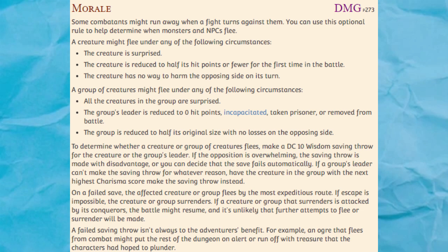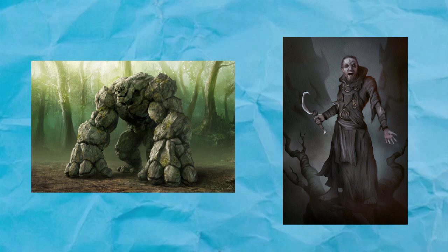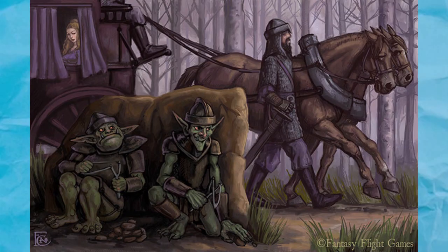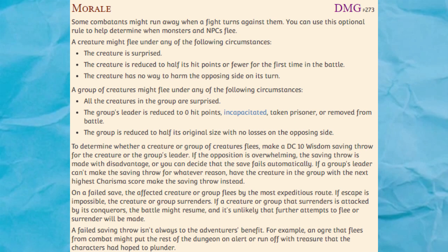Initiative Score. This rule makes it so that characters have a static initiative score instead of rolling for initiative, and it's stupid. Rolling for initiative is a fun part of the game, and replacing it with something monotonous is never a good idea unless you're super pressed for time. I'm going to put it in D tier. Side Initiative has the players make a single roll as a group, and the DM makes a single roll for the monsters. During the player's mega turn, the players can take action in any order they want. If you are really pressed for time and you want fights to start super quickly, this is a better option than initiative scores since it still involves some unpredictability. But I personally don't think I'll ever need it — C tier.